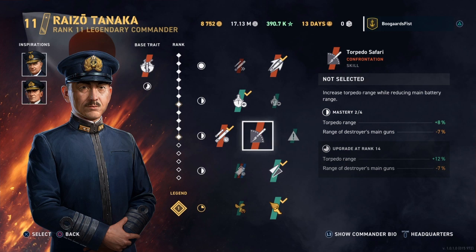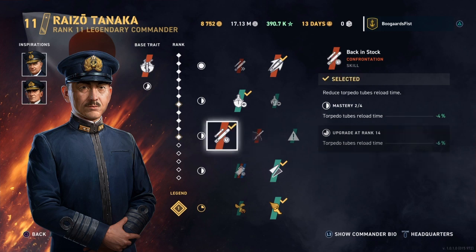The option that cuts down torpedo reload time does also cut down on your guns, but I'm fine with that tradeoff since we're de-emphasizing guns on this build. If you really want to snipe with torps at the longest range possible, you could consider the torpedo range perk. But for me, cutting down the reload time — especially on the Kagero, which has an inherently long reload time — is far more valuable.